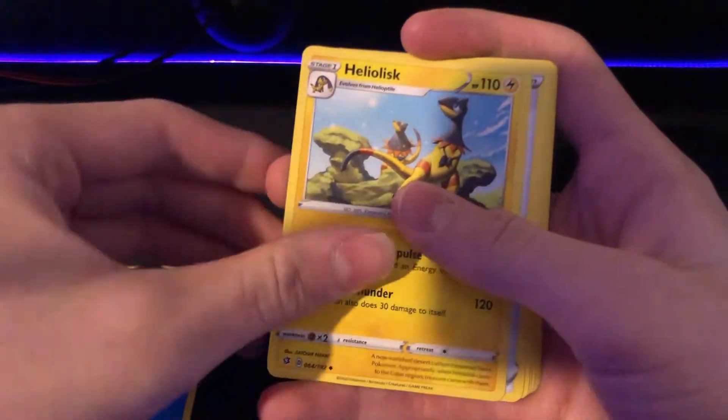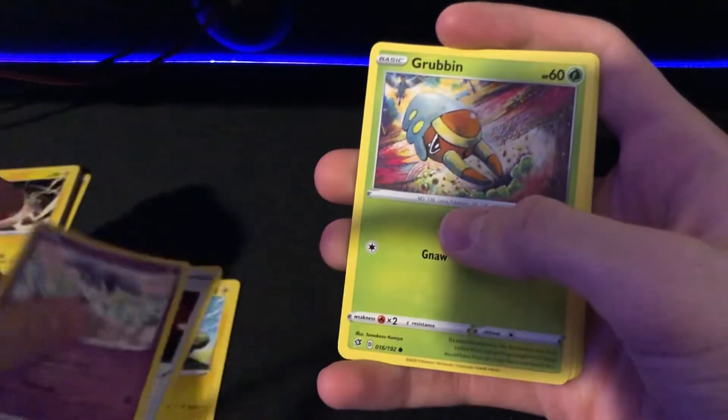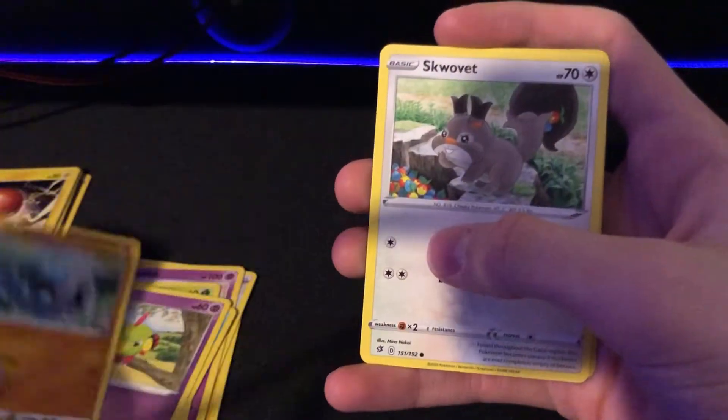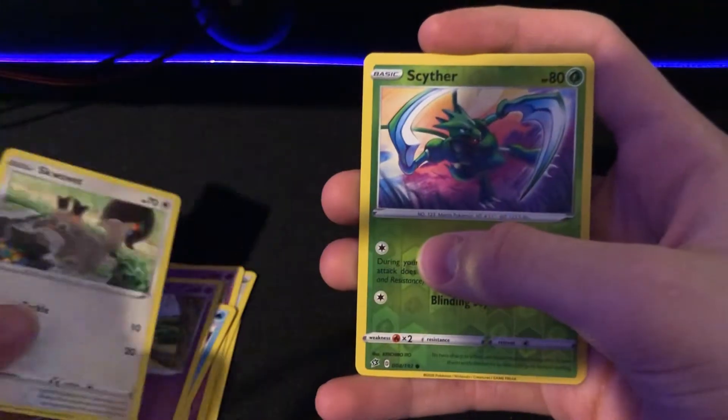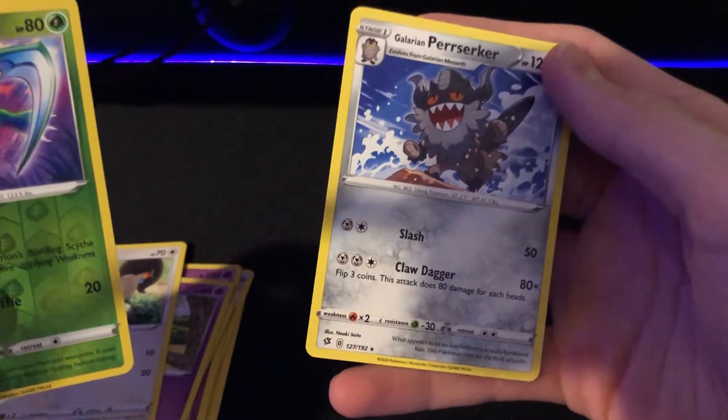Water energy, Heliolisk, Burning Scarf, NDD, Grubbin, Wingleot, Barbaracle. Squawkabilly, Scyther, and Glarian Perrserker. Oh, that's not the good one — I don't know if that one was in the set. There's a good one with the metal ability that increases the damage by 20 for each metal Pokémon.